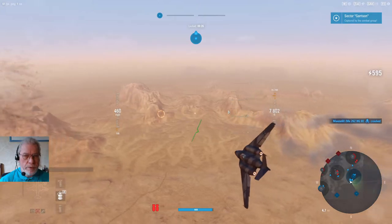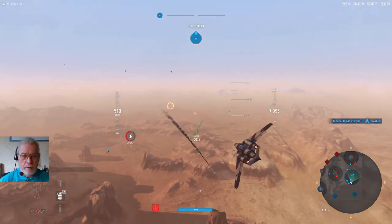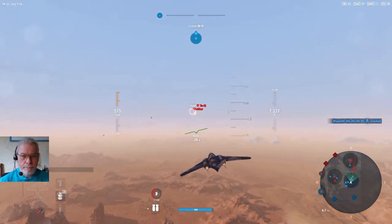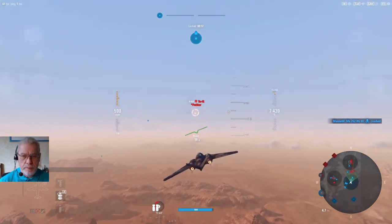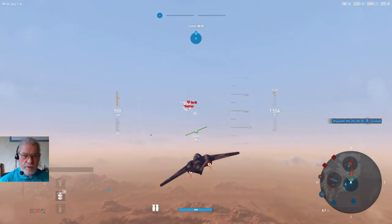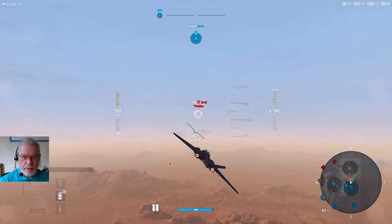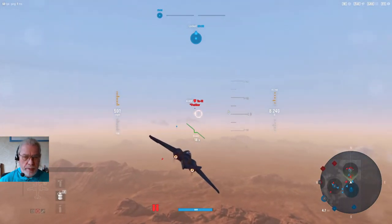By destroying both air defense heavies we take the garrison, so now I'm off to the command center, which is only half captured at this point. I can already see a bomber — that's a target of interest. Looking at the mini-map there is an enemy aircraft way below me; I'm paying that no attention.